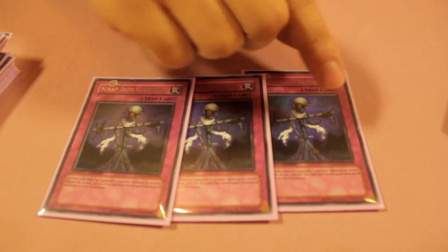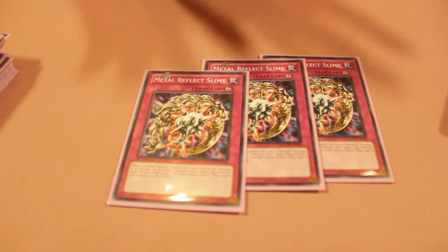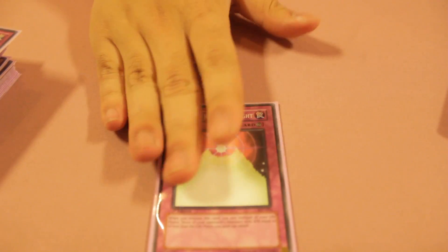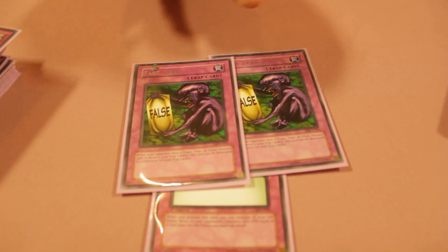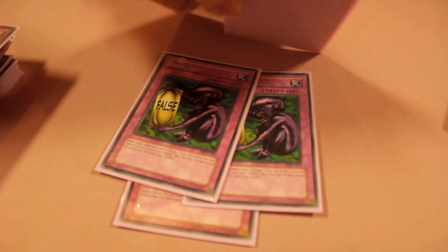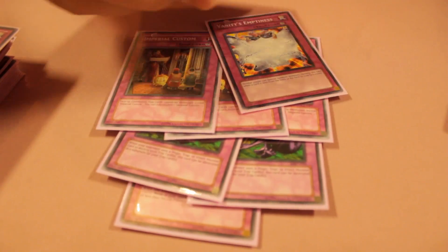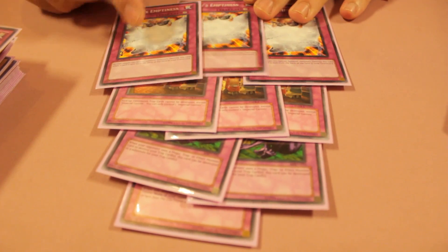I run Triple Swift Scarecrow to negate attacks. Usually my opponent will only have one or two monsters out at most, so I can use these repeatedly to stop attacks, just in case Messenger of Peace doesn't work or my Wall of Revealing Light goes away. Triple Metal Reflect Slime — this card is a 3000 DEF card that allows me to stop a lot of attacks. It stays on the board because I run two Fake Trap, which defends against cards like EEV, MST, Black Rose — all cards that can destroy my traps. And because of Imperial Custom, my Vanity's Emptiness will not be destroyed if something happens to one of my other cards.